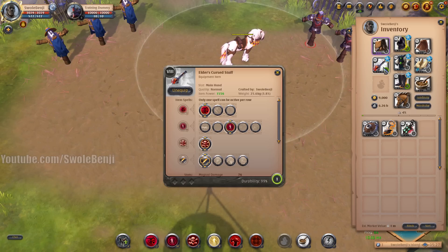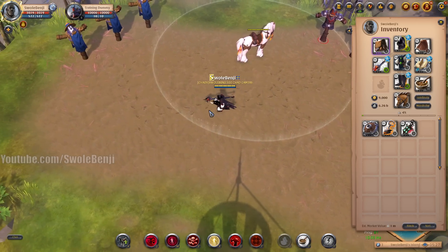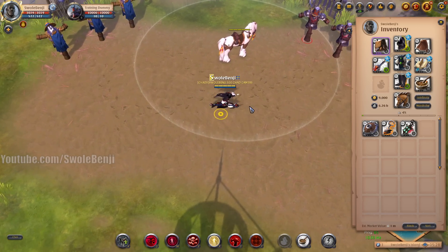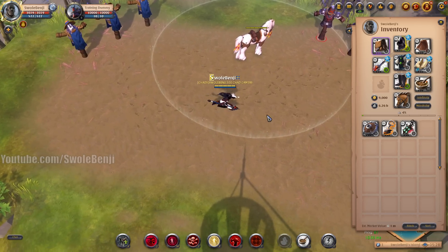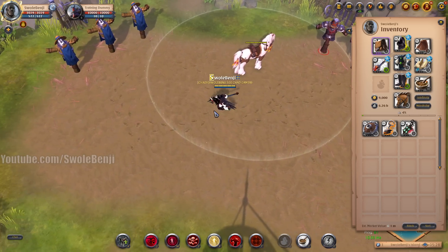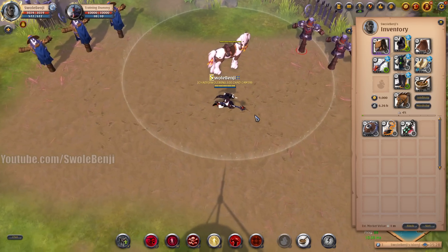Today's video is all about the Curse Staff and a build that allows you to one-shot nearly every single thing in the game for PvP purposes. If you take this build out using a 4.1 set, you can possibly instantly kill a full 8.3 player — maybe not plate wearers — but you will deal an insanely high amount of damage very quickly, almost guaranteed if the enemy does not have a certain helmet that purges your curses.